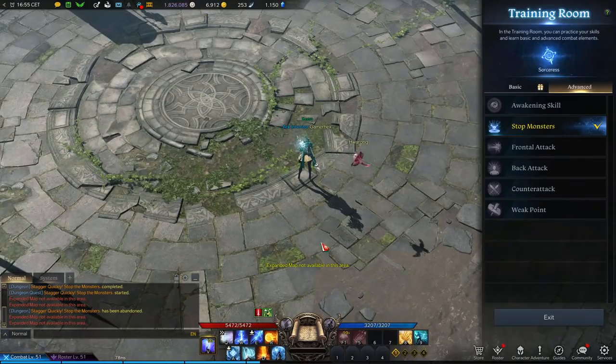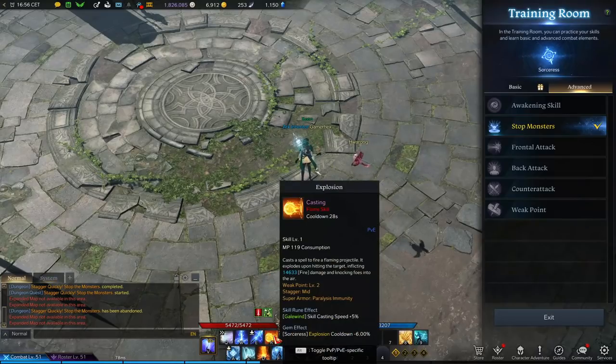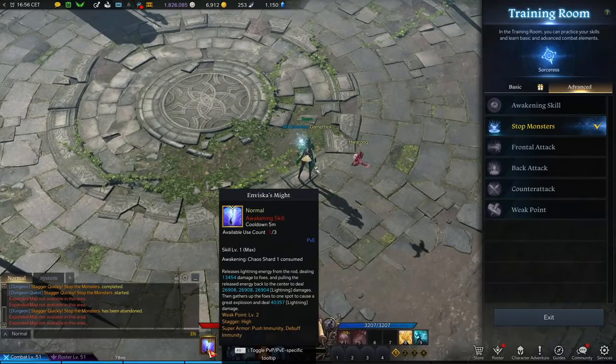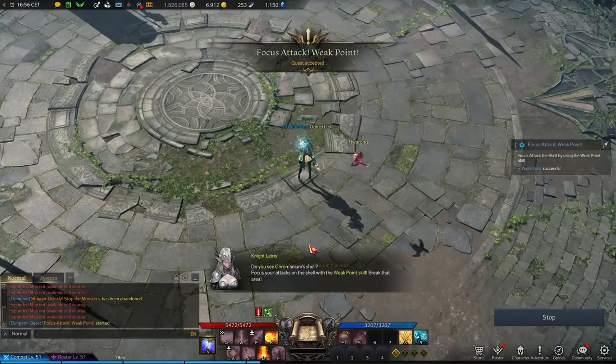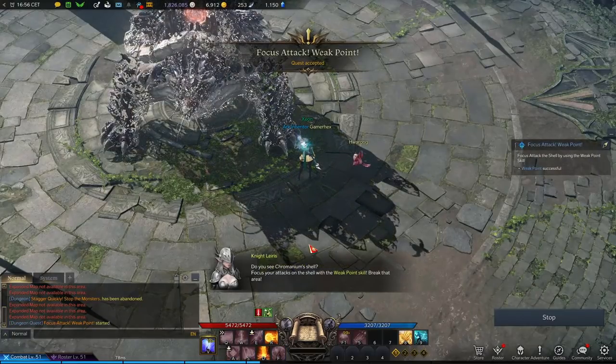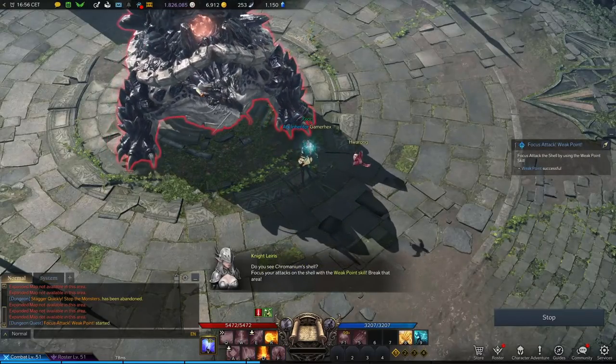The second thing to know is the weak point. Some of your skills have a weak point on them — for example, this one has weak point level two. You need to go through all your skills and see which ones have a weak point, because the weak point is used to break a shield.